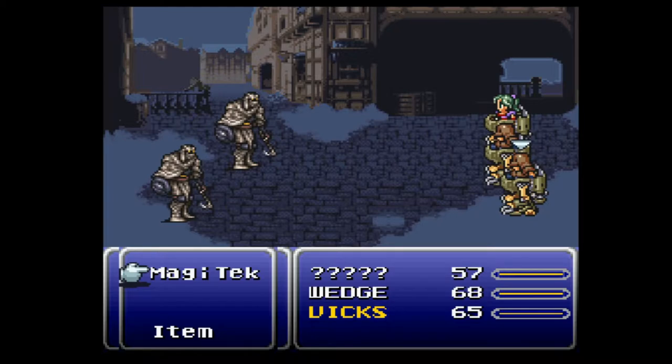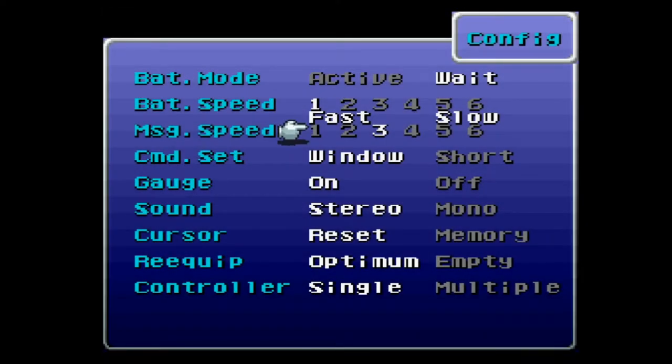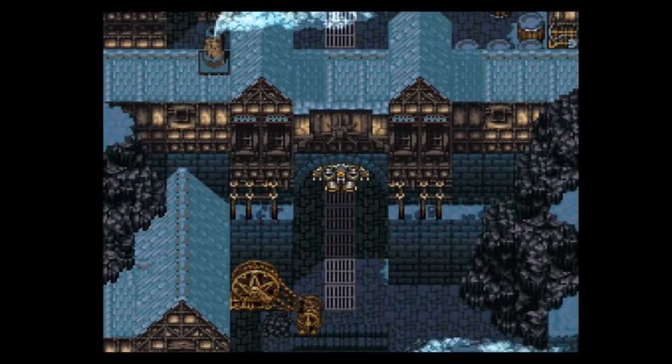However, before we run away, we need these guys to do some work for us. In the near future, we're going to be forced to fight some battles, so we'll get some EXP in the process. Giving this EXP to Biggs and Wedge would be a huge waste since they won't be sticking around very long. Under these restrictions, the only way to avoid wasting the EXP is to let them die, and this is the best time to do it. If we put Biggs and Wedge in the front row and Terra in the back, they'll take almost twice as much damage and probably kick the bucket before Terra is in danger.